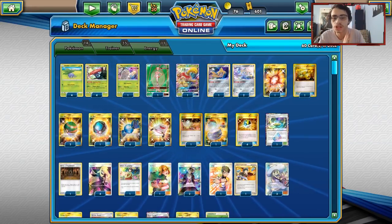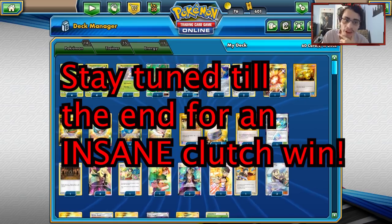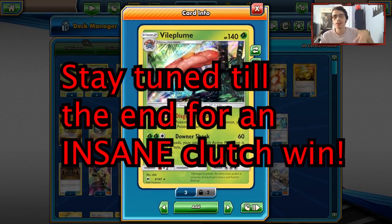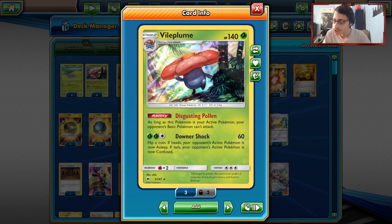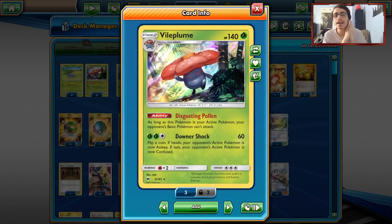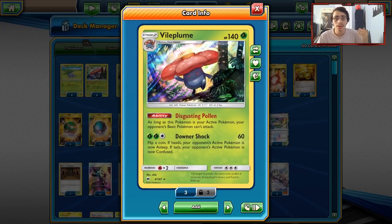Welcome back to a brand new PTCGO Team Up video. Today we're looking at Vileplume, which isn't even from Team Up, but this card has gotten a lot of hype in the past few days in Japan after Shintaro, the former world champion from 2016, had a Vileplume deck using Pheromosa GX, Snorlax Eevee Tag Team GX, and Buzzwole Pheromosa. That was a really cool deck, unfortunately it doesn't quite work in our format at the moment.